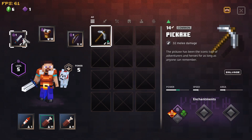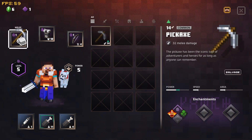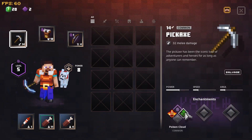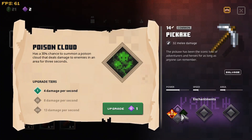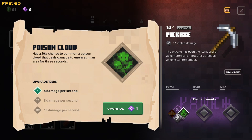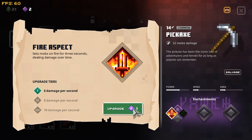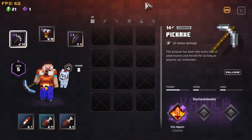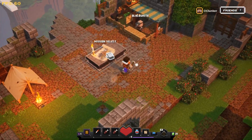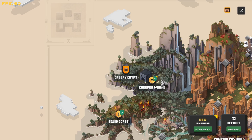We're just gonna salvage that. Look what we've got - we can get Fire Aspect or Poison. I'll take Fire Aspect; I feel like it's better for damage against harder mobs. Yeah, Fire Aspect 6 will be better in this scenario. Let's jump into it - our next place is the Creepy Crypt.